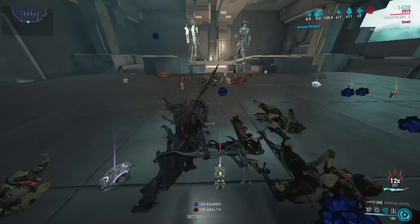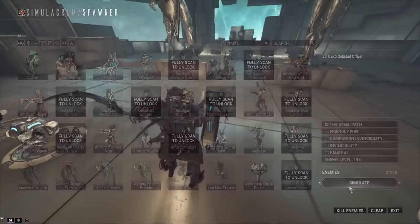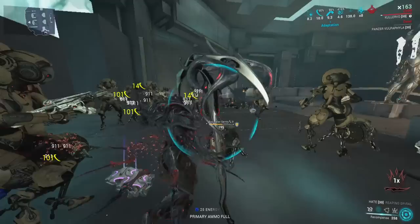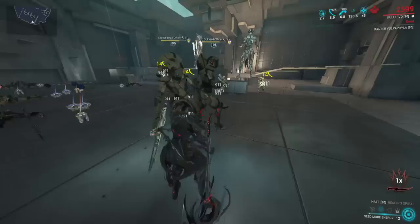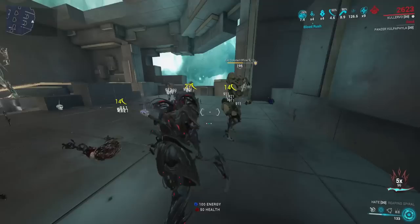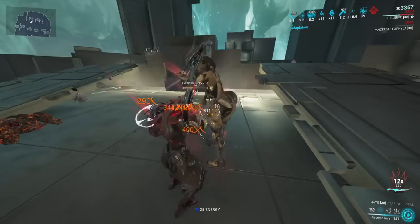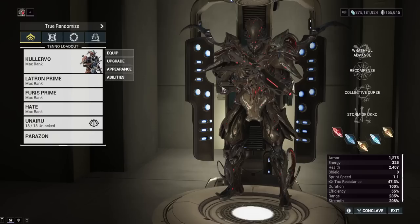Kullervo is a very energy-hungry frame, so keep that in mind. On Steel Path it's a constant battle watching your health bar, making sure enemies are stunned so they don't kill you. With Hunter Adrenaline you need enemies shooting you to get energy back, but you also can't go too high level or you'll just get one-shot. He has a couple of issues, but just understand he's not meant to be a level 10,000 survivability frame — accept that and work from there.